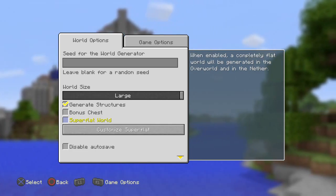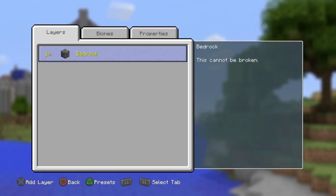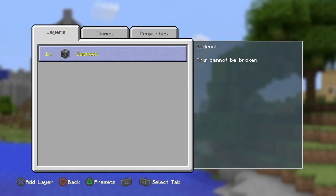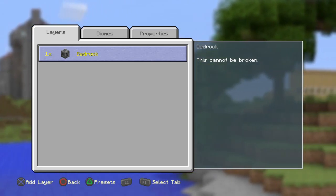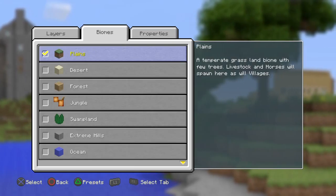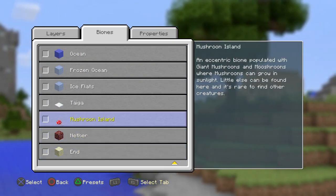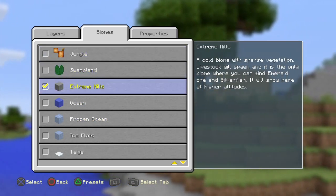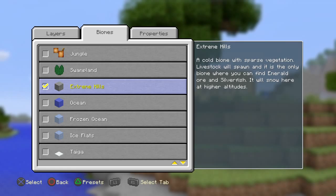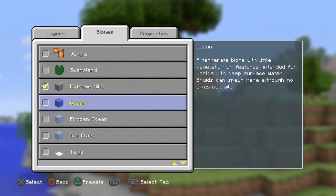First of all, you want to click on Superflat. You want to get rid of the two dirt and one grass block so there's only bedrock. You can choose what biome you want - I usually choose Extreme Hills because I like the grass. It's got good grass. You want to turn villages off.